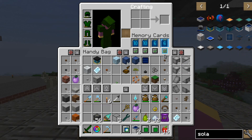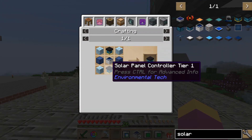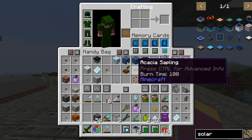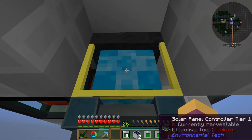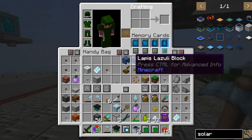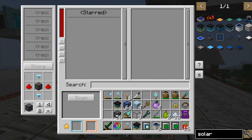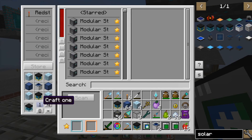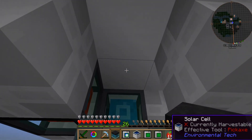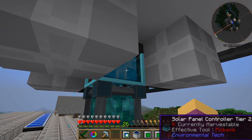Going into the solar section, the tier 2 controller requires one of the solar cells, two of the tier 1 controllers, and some more diamonds. That's a lot of diamonds. We've got the four diamonds already and we've already got the other tier 1, so all we need to do is grab out this tier 1 here. Through the storage tablet - there we go, there is our tier 2 controller. Let's pop that back up there and see if it's actually doing anything - which it isn't currently.